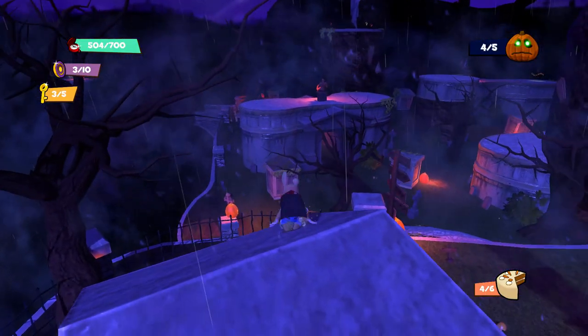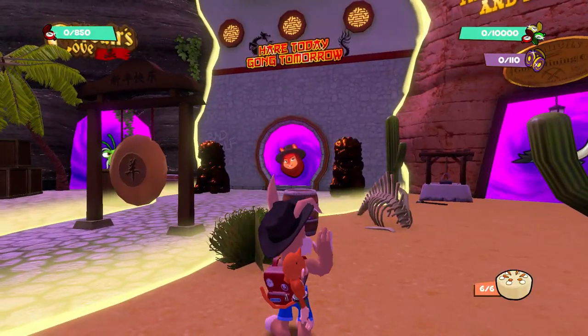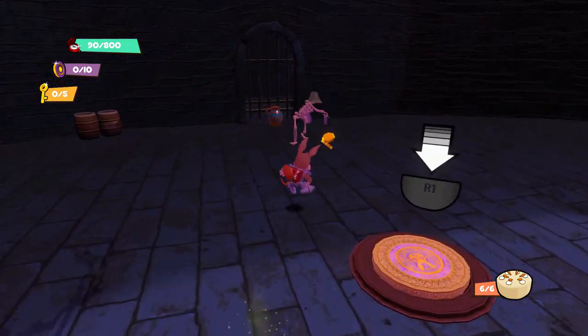You go through 11 varied worlds, each varying in size, platforming challenges, and costumes. Each world has its own unique costume. You jump, run, and glide around the whole space as Clive and Wrench.